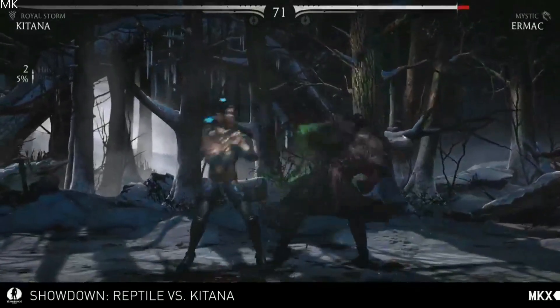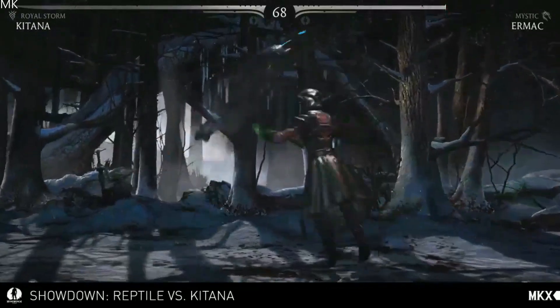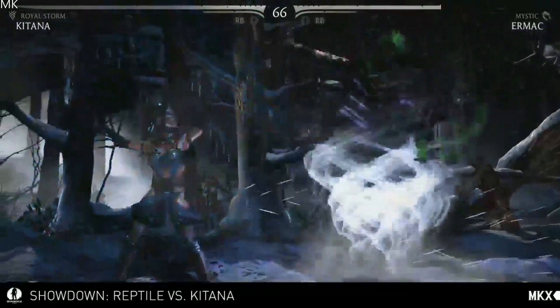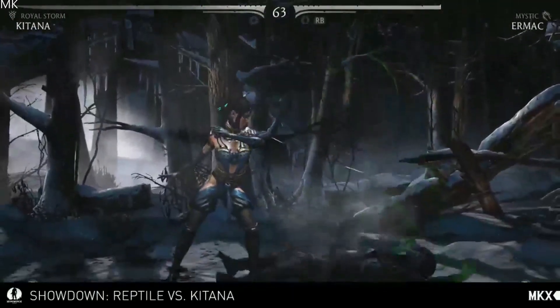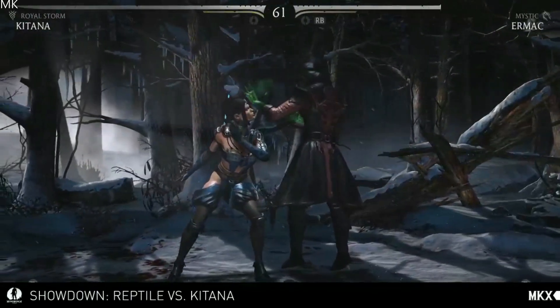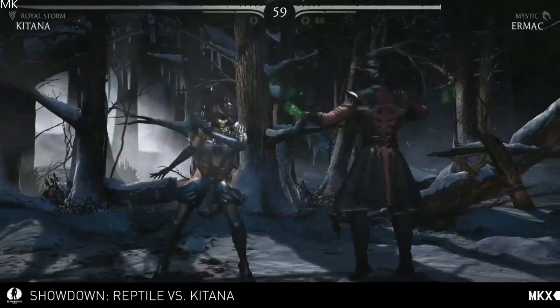The air fan toss suspends characters in the air for a little while — classic Kitana combo building. You've also got your fan lift, a big combo starter for Kitana. You'll notice it's visually changed from MK9 and the classic fan lift; it actually looks more like a tornado or a vortex. I really like the style on that.